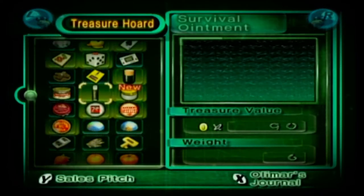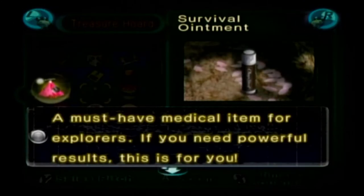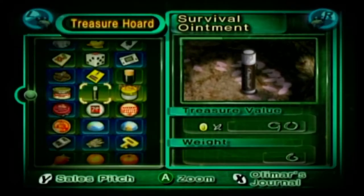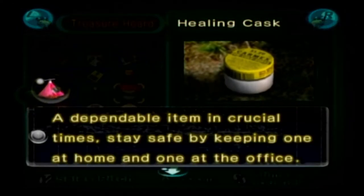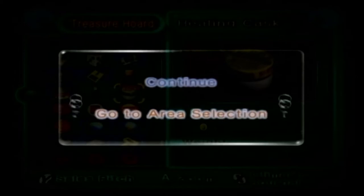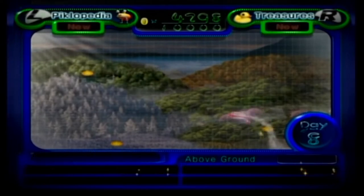Now we can get a sales pitch for these. 'A must-have medical item for explorers — if you need powerful results, this is for you. It even comes with a testimonial from our employees: use this and fear nothing ever again.' For chapstick? That's a little intense. 'A dependable item in crucial times. Stay safe by keeping one at home and one at the office. It is indispensable if you are health conscious. Buy this.' You're guilt-tripping people into buying your products by using fear tactics. It's not cool. We get enough of that IRL.